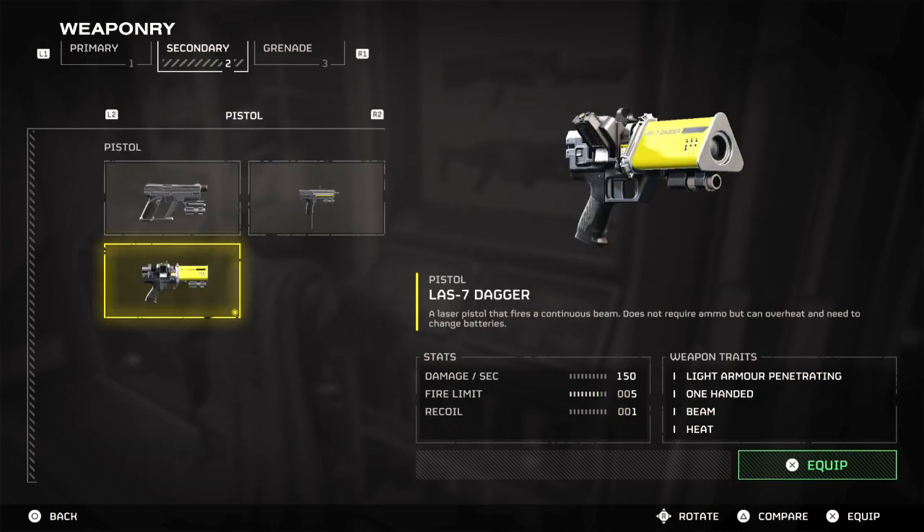I followed this up with the LAS-7 Dagger, which is another cutting-edge weapon. It's okay to use, with its ability to not require reloading as much. You can use this on and off as needed. Its damage is debatable though, and it is more designed for taking out smaller, minor enemies while running, instead of taking on the bigger enemies you may encounter.